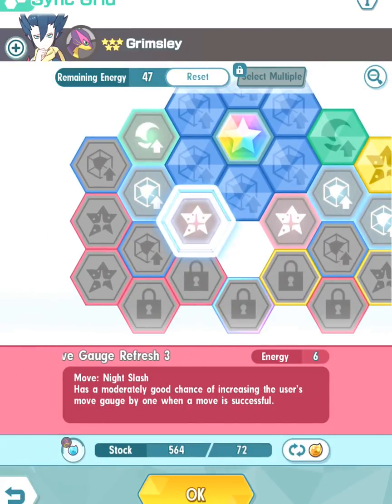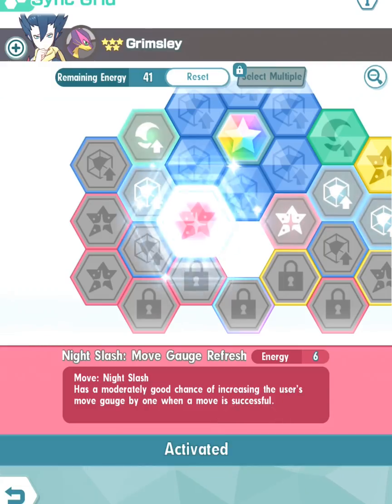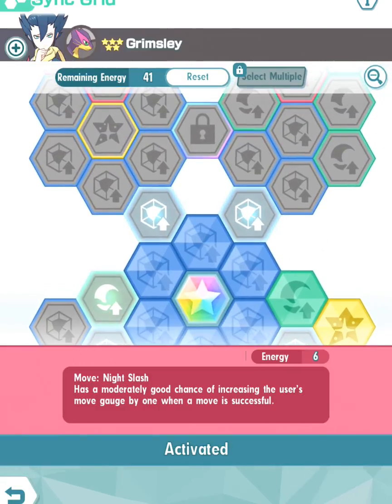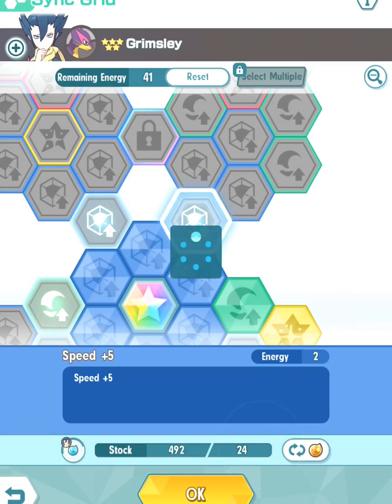The next thing is on the bottom left — let's get the Night Slash Move Gauge Refresh 3, because we want to rely on the attack stat as well as the physical attacking move Night Slash. We're going to focus on that move going forward.